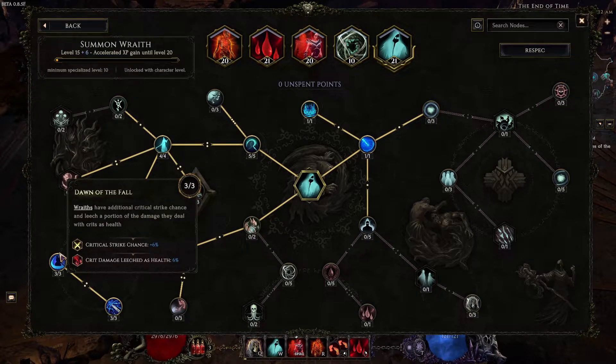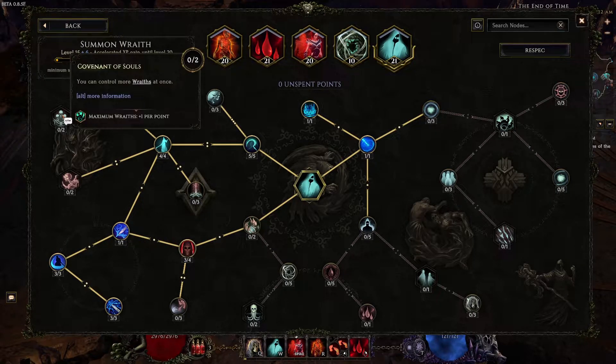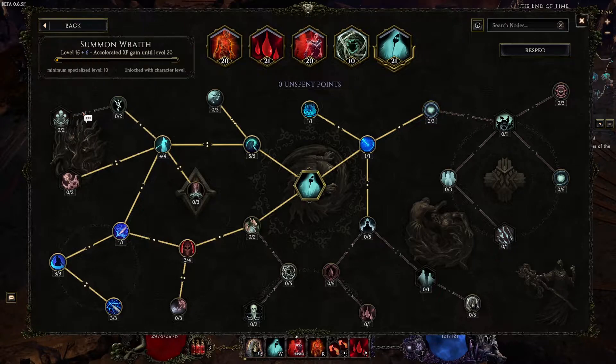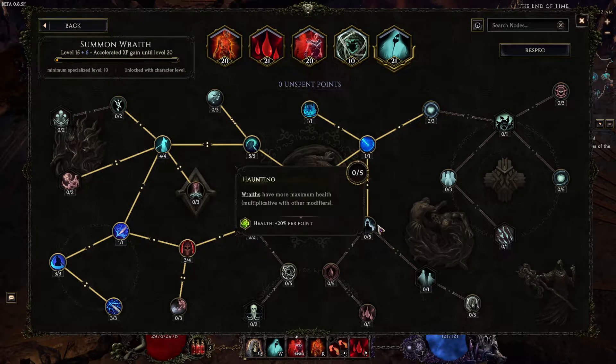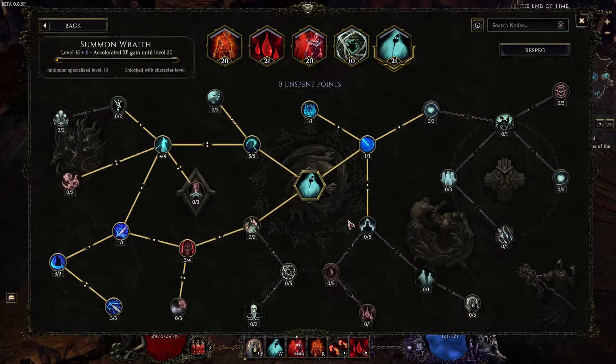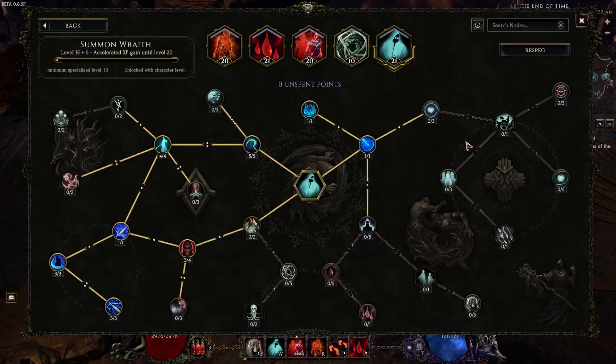They're also going to be able to leech some of their crit, so this is how they're going to stay alive a lot longer. For your other points, you can either come over here to Covenant of Souls and get two more max Wraiths — I find it hard enough to sustain the amount of Wraiths we have, but if you want to do that it's fine. Or you can come down here to Grave Reality and Haunting just to get more life for your Wraiths. Not super important, but that bigger life pool does let them leech a lot easier. That's basically the only things you really want to get in the Wraith tree.